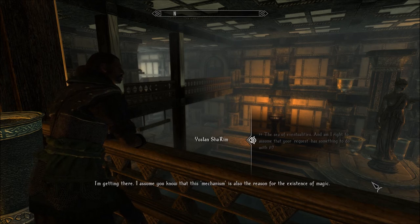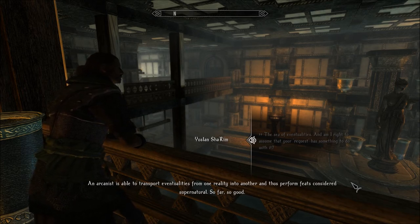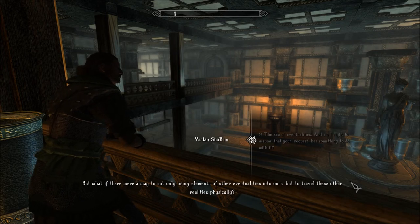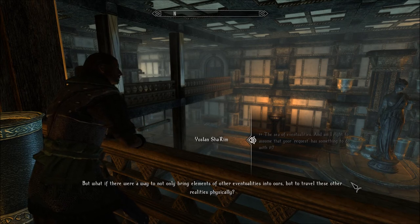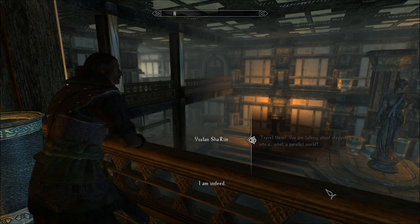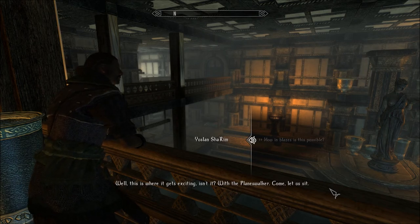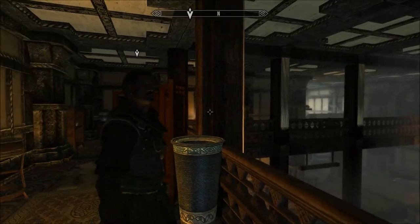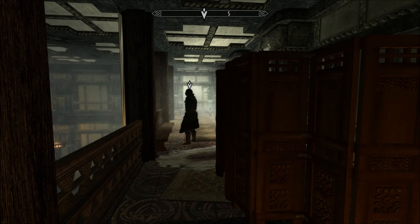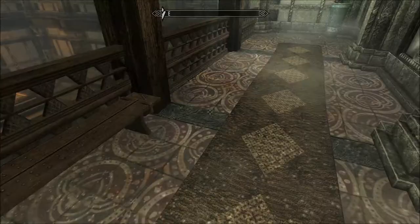'I assume you know that this mechanism is also the reason for the existence of magic. An arcanist is able to transport eventualities from one reality into another, and thus perform feats considered supernatural. But what if there were a way to not only bring elements of other eventualities into ours, but to travel these other realities physically?' That'd be cool — as long as you don't travel to a bad one. So you're talking about stepping into a parallel world. 'I am indeed.' How is this possible? 'With the Planeswalker. Let us sit.' The Planeswalker? Are we in the bathhouse? Oh, sensible quarters. I have to sit.